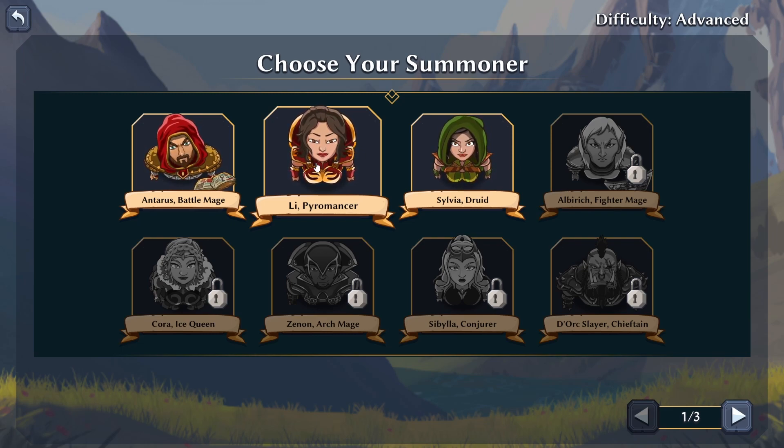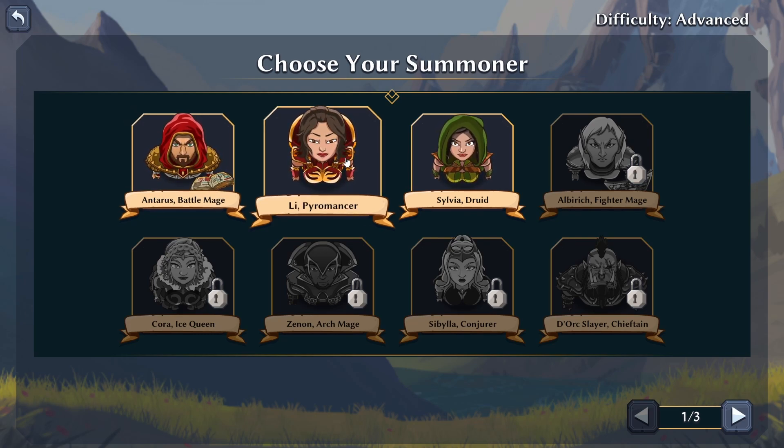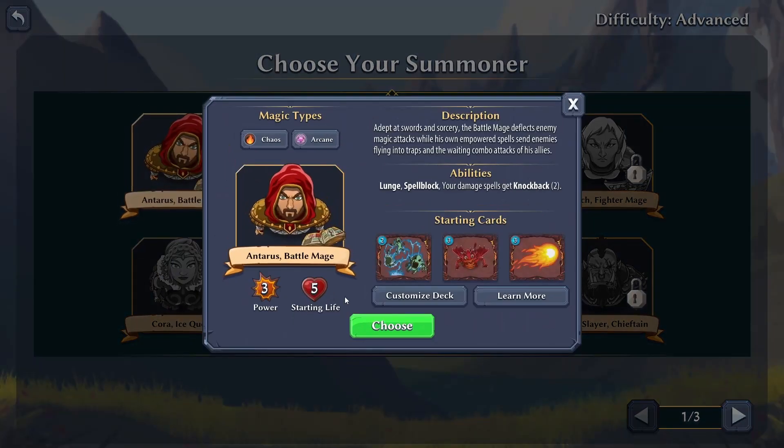We've got the Druid, Lee Lee the Pyromancer, and Taurus the Battle Mage - so we could go with fire and brimstone. Pyromancers revel in unleashing the raw destructive power of chaos magic, raining fiery death upon the battlefield and leaving nothing but ash. The Battle Mage is adept at sword and sorcery, deflecting enemy magics while his own empowered spells send enemies flying into traps.